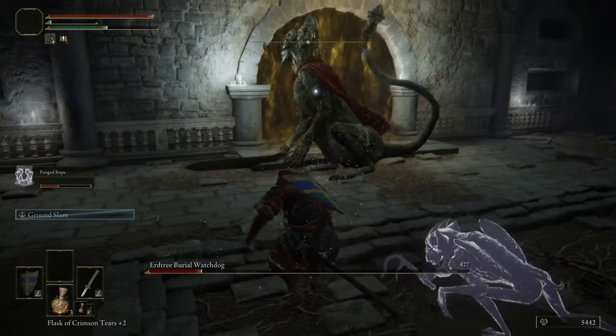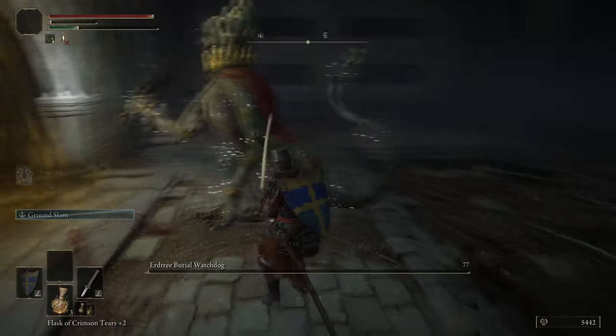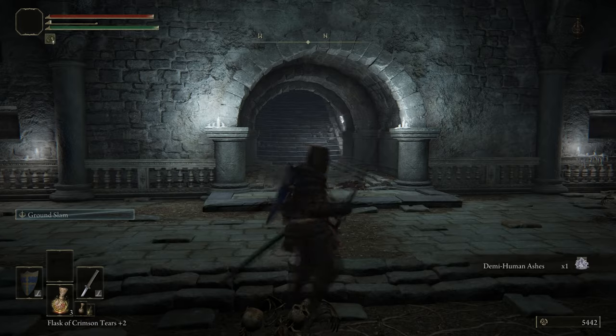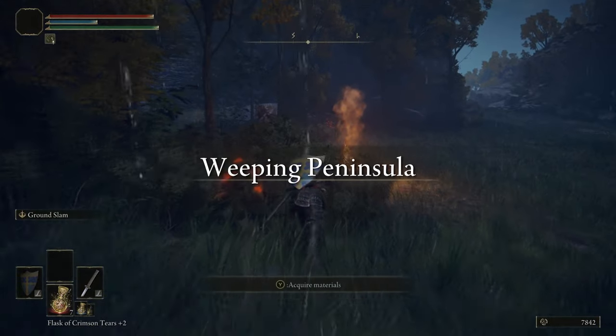Good demonstration there that charged attacks are also a great way to break an enemy's stance. You'll see it go into a little stagger animation, its chest will glow, and then you can land a critical hit. Charged attacks are, for all weapons across the board, your go-to method for breaking stance — unless you can put on an Ash of War that's specifically good at breaking stance.